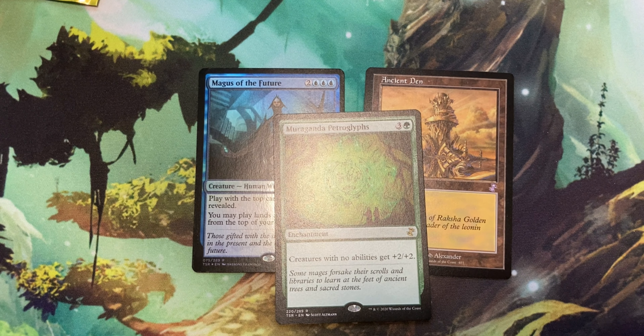Next card here we have is Thrill of the Hunt for a single green. It is an instant that says target creature gets +1/+2 until end of turn, with flashback for a single white. So it's a pump spell you can use twice. That's pretty good — pump spells are always good.